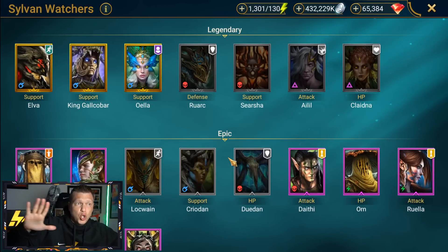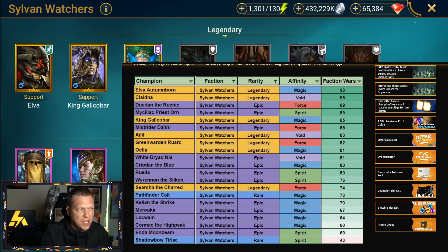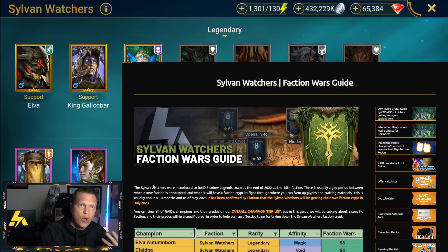That's my take on the Sylvan Watchers right now. By the time the crypt launches in July we'll probably get another champion or two added to the roster, and there are a couple of grades I want to adjust and get that rare added to the infographic. I'll link to that down below. Let me know in the comments what you agree or disagree with — it's always fun to theorycraft teams as a community. I'll also upload my team when I clear the faction and am farming stage 21. Subscribe if you enjoy daily Raid Shadow Legends content — see you soon, have a good rest of your day, peace.